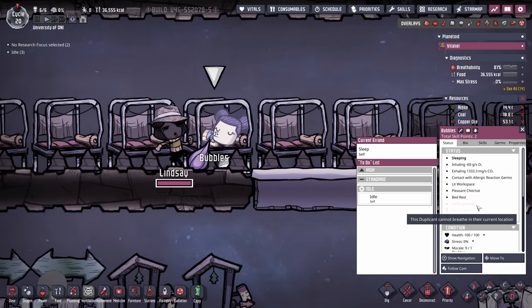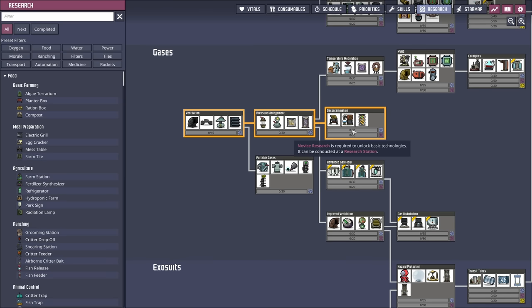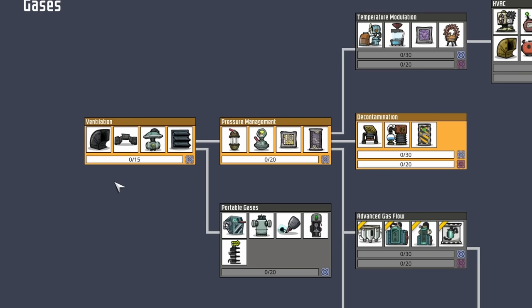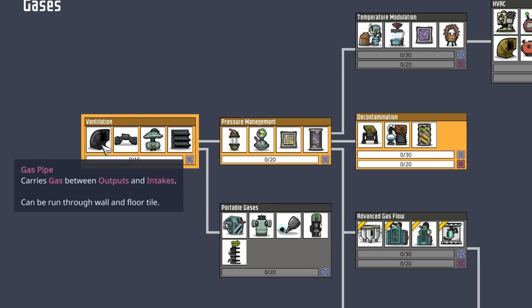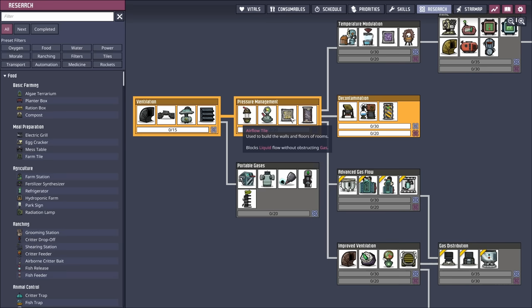Luckily, there's a pretty common solution to these problems, and it starts with pressure management and decontamination. We're going to select decontamination, which will start research at ventilation, giving us access to the gas pump, gas pipe, gas bridge, and gas vent. On pressure management, we're looking forward to installing the airflow tile.